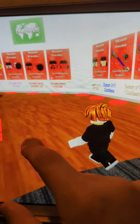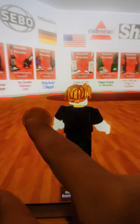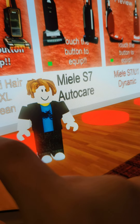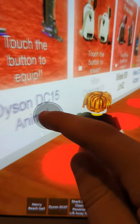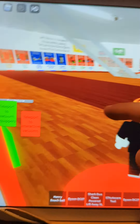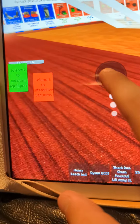Over here we have Henrys. I'll come over here and get something like the Shark and the Mila S7 Auto Care, as you can see. I think we should go for the DC27 — I'm just going to go on all of them. Now I've got as much as you can get.